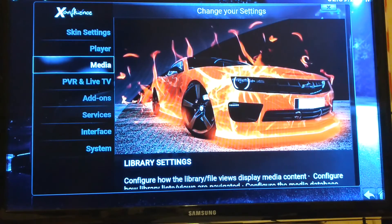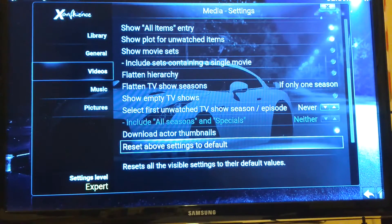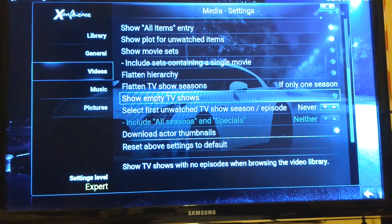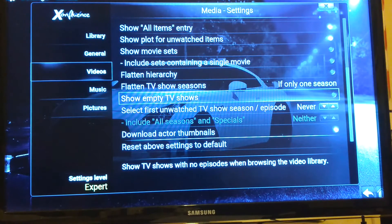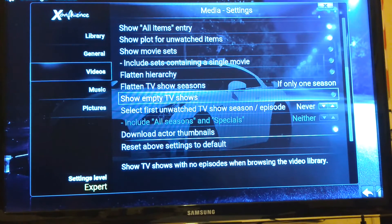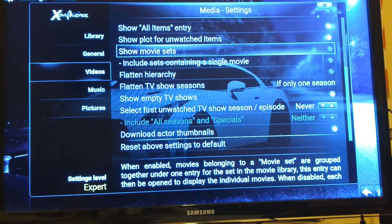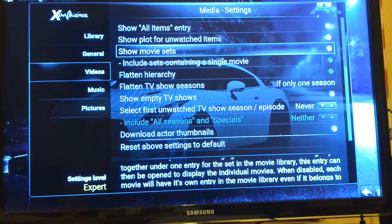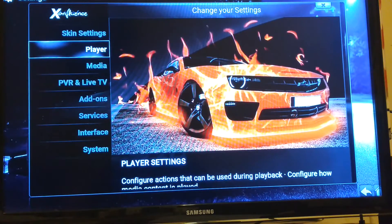Come over here to Media and select. Come down to Videos. Go up and come over to Show Empty TV Shows — I like to check that because in some add-ons it will give you the option to look at season specials, which is Season Zero — like extras, bloopers, interviews, stuff like that. Also check Show Movie Sets — you don't want just Star Wars, you want Star Wars 1, 2, and 3. After that hit the back button, come over to Player and select.